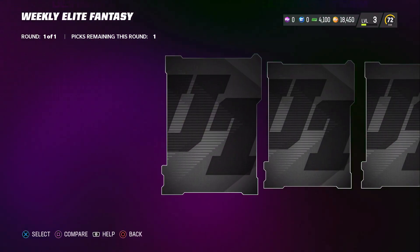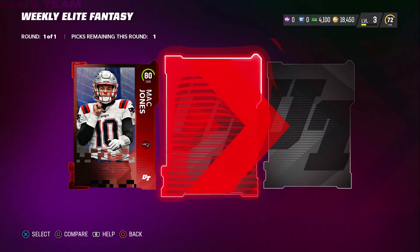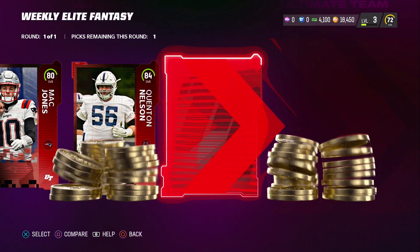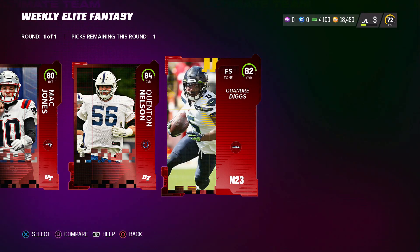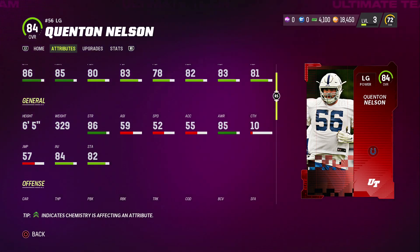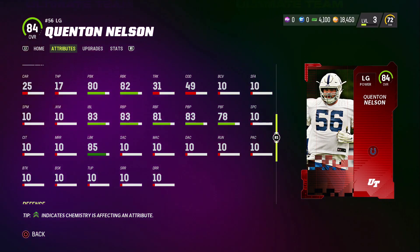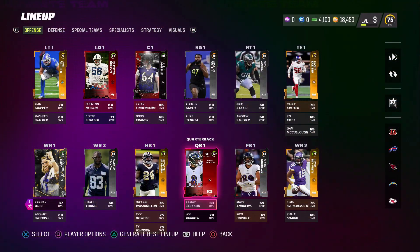EA also gave us 4,600 points to use in the store. I'm going to save the majority of them for the seasonal field pass rewards that come out periodically at certain MUT levels, but I did try my luck on one weekly elite fantasy pack for 500 points. The best thing we got out of it was an 84 overall left guard Quenton Nelson, which is fine by me - that's a solid pull and definitely someone who's going to help hold down that offensive line.